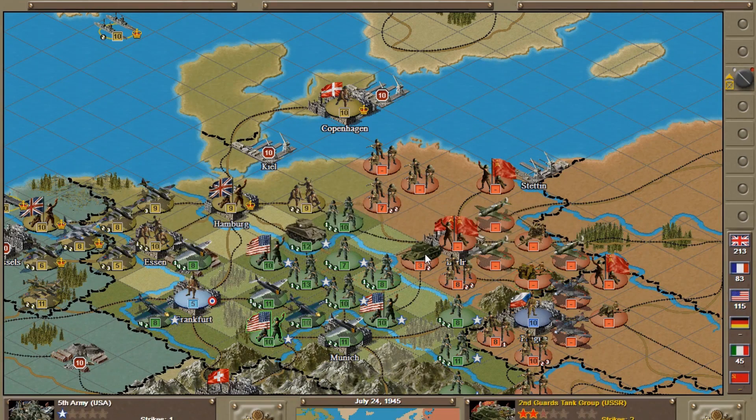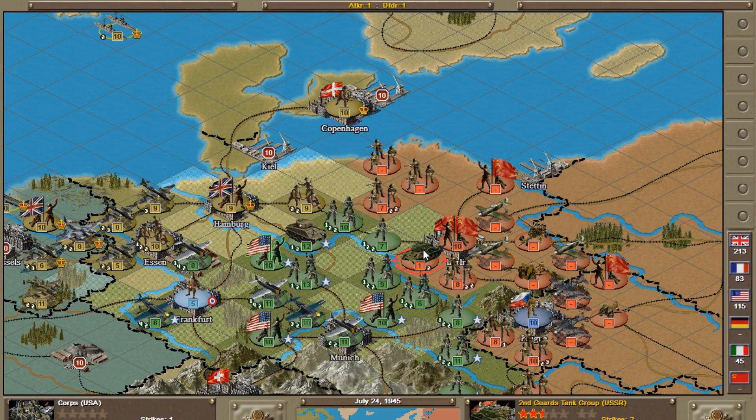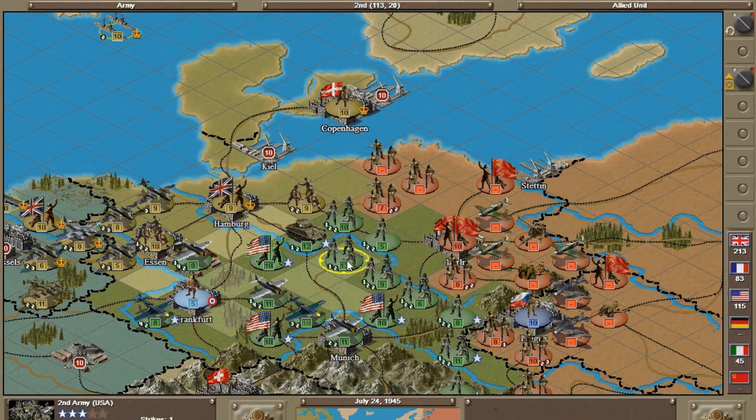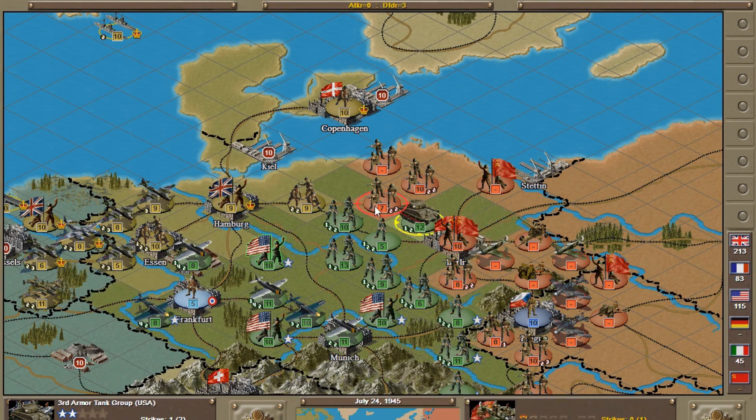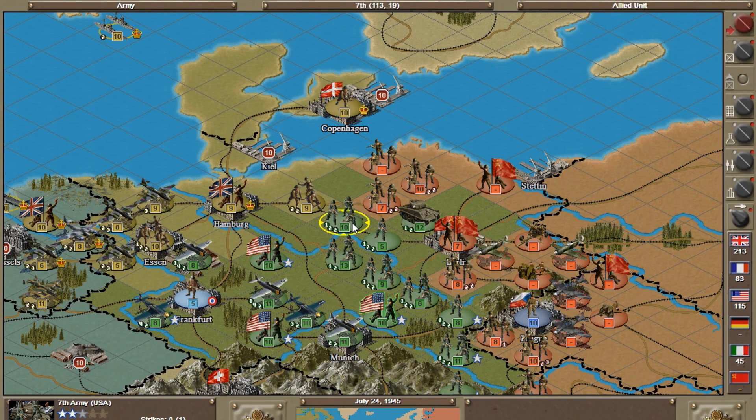I'm risking my only armored unit here, but we want to take Berlin. I can take this Soviet unit out — but look at the loss ratio: I'll lose three, which is not good. Doing it anyway with a different approach. Still losing three-to-three. And that's Zhukov — let's take a piece out of Zhukov. That's always fun.